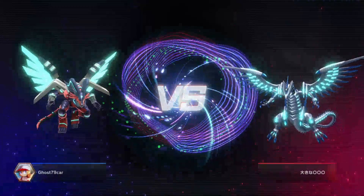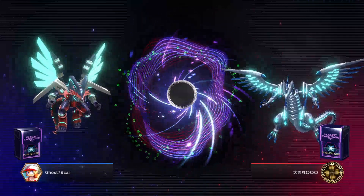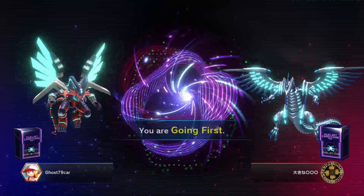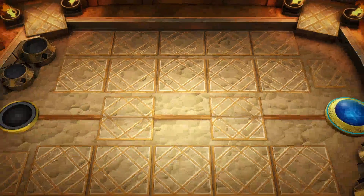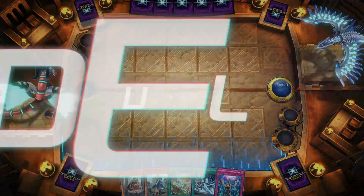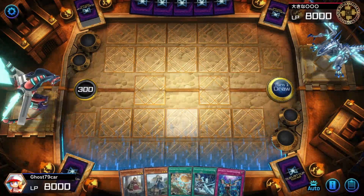I keep thinking I want an SR but then I just dismantle it. I'm not using it, but what if I want to use it? And I think what I did was at the very beginning when I started my account, I used half my starting gems to buy a bunch of copies of the same structure deck without realizing what I was doing. Now I have a bunch of structure decks I never use.